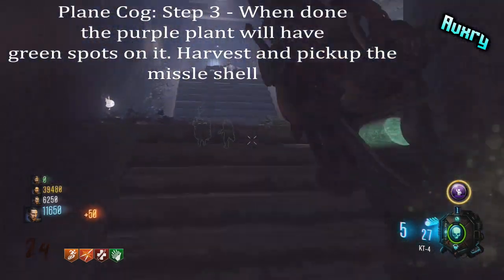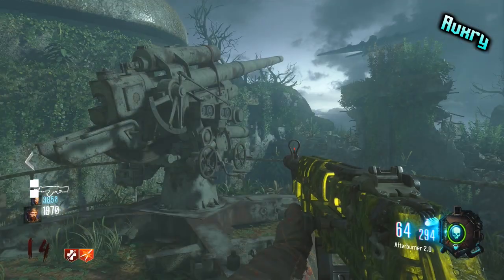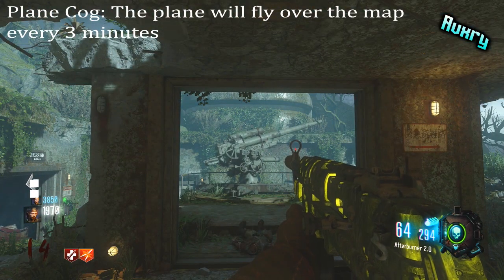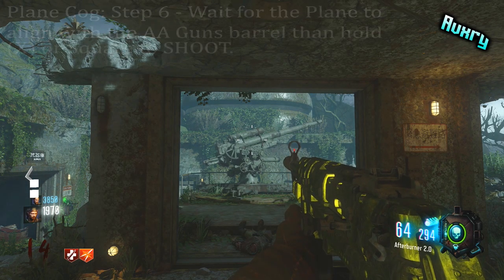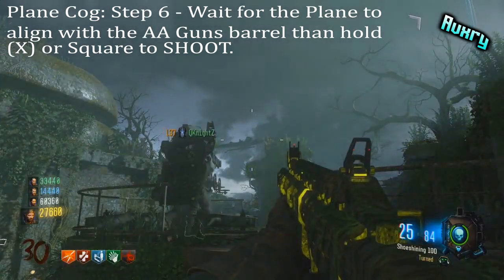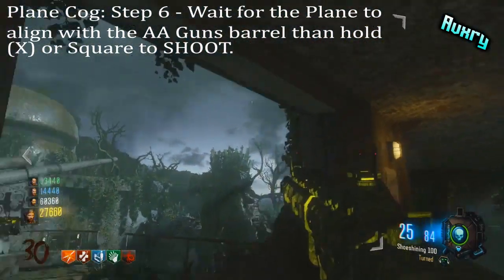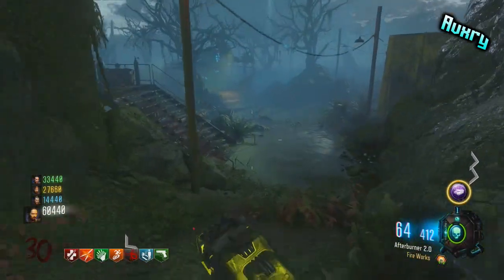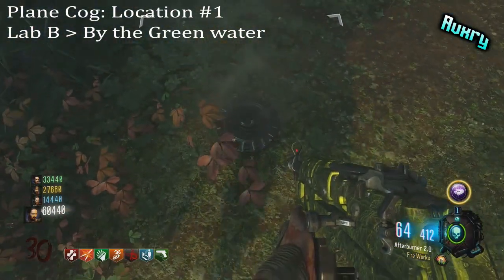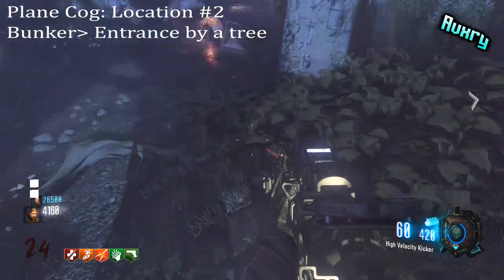From the bunker entrance, go to the anti-aircraft platform. You'll see the AA gun — place the shell in it and you'll hear a cocking and loading noise. Starting the easter egg from the first step triggers a plane to fly over the map every three minutes. Wait for the plane to slow down, then fire — the plane will be knocked out of the sky. You must then find the cog it scattered around the map. It will be a smoking cog, making it easier to spot. It spawns in multiple locations: at lab B by the 115 meteor, or in front of the bunker by the tree. It may also go to lab A — just look for the smoke effect.